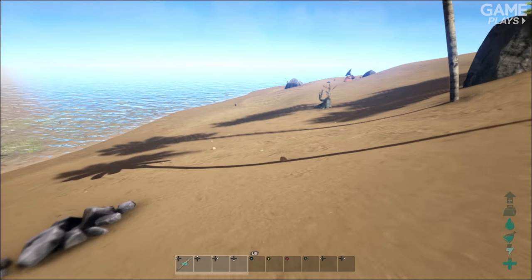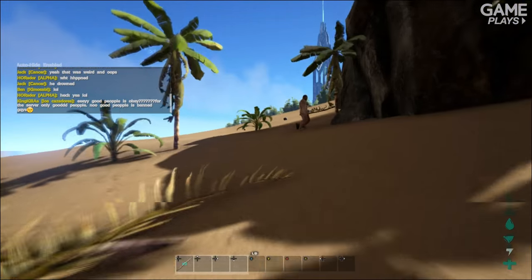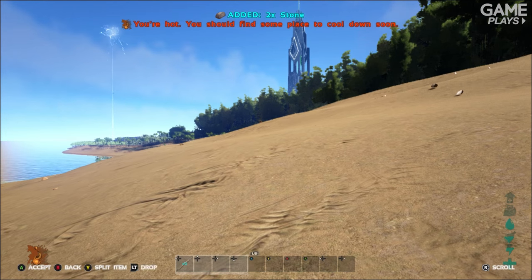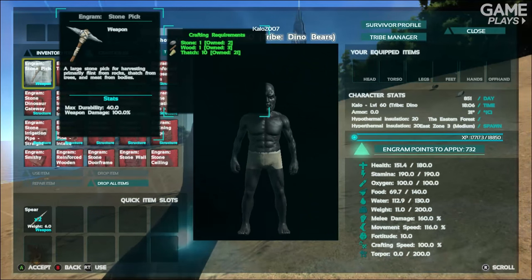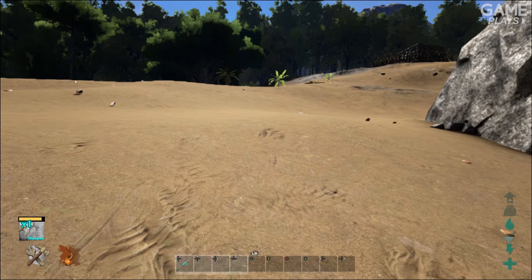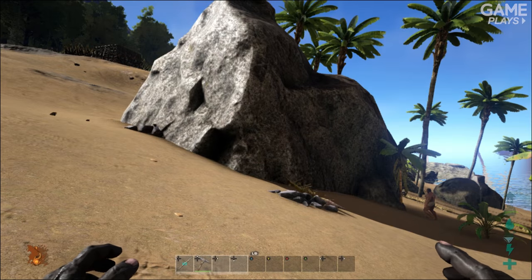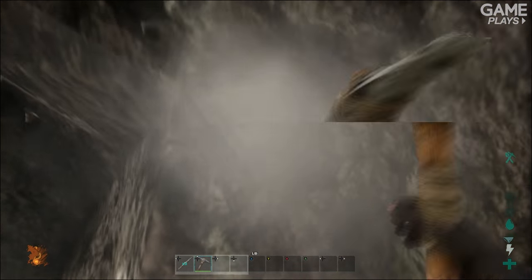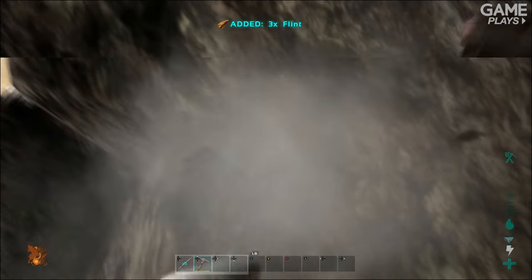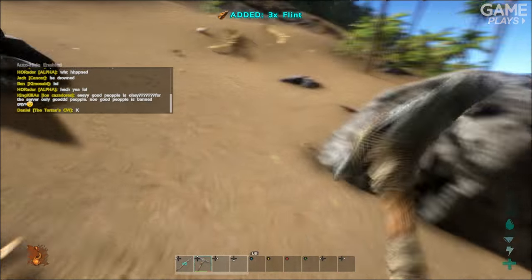We're also going to need a stone or two. You can mine stones from the big rocks, or just pick them up off the floor. Now we've picked some stones up, we can craft ourselves a tool — go over to the crafting menu and select a stone pick. Once that's crafted, it pops into my inventory and I can drag it down onto my hotbar. Now that I've got this pickaxe, I can get flint and stone off these big rocks without hurting myself, and I can also harvest trees without hurting myself.